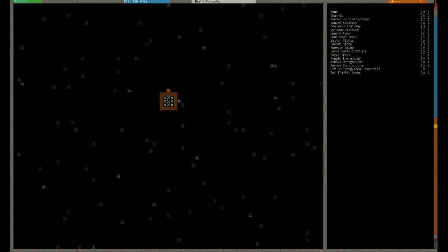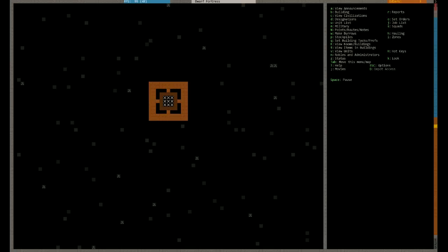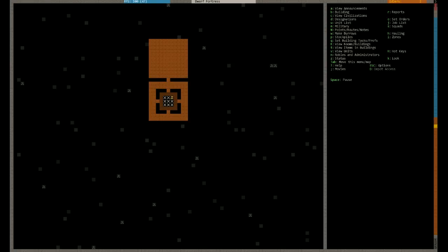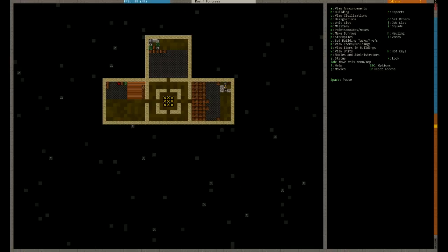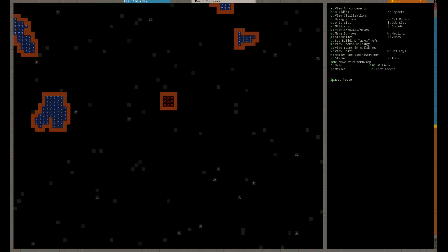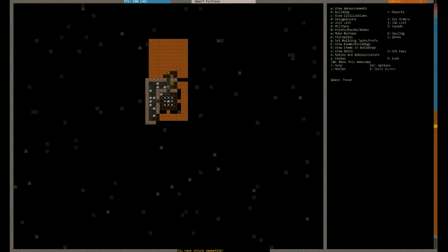We need a refuse pit and a graveyard to go along with this. There's no way you can speed it up or slow it down - the game is purely locked by your frames per second. You may have noticed I'm creating things very much like a tower going downwards. It would actually make more sense to dig it all out straight, but I still can't quite get used to the fact that you can dig over Z levels.